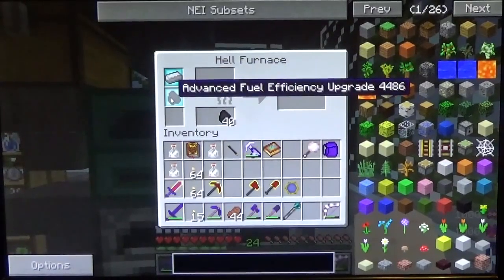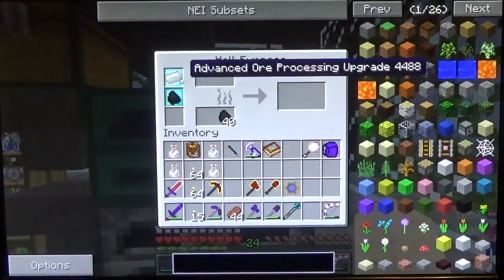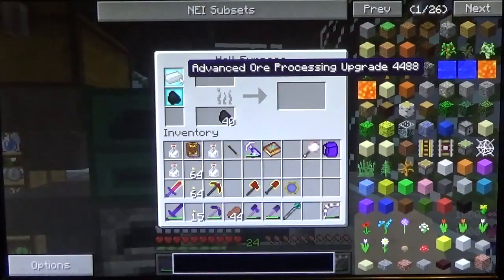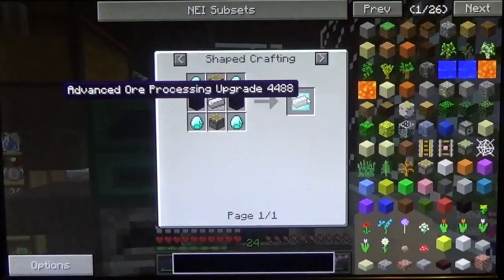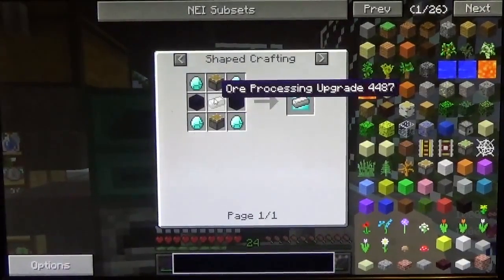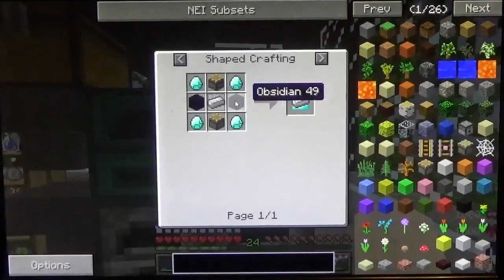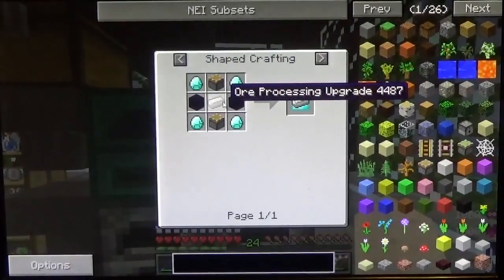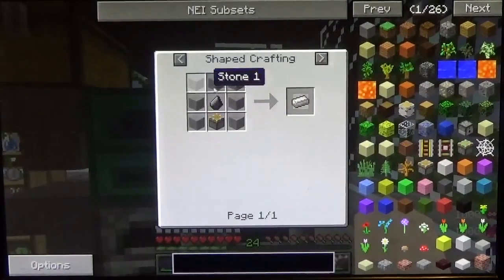And this is an advanced fuel efficiency upgrade — it just is better about fuel. The advanced ore processing upgrade uses four diamonds, two obsidian, two pistons, and the normal ore processing upgrade. The reason you want the advanced is it will not break, whereas the normal one will. The way you make the normal one is a piston and some stone.